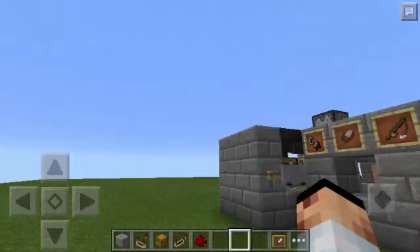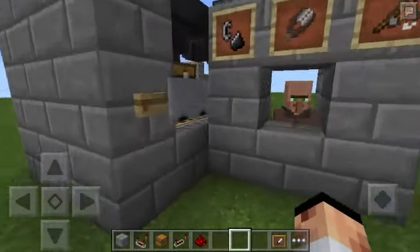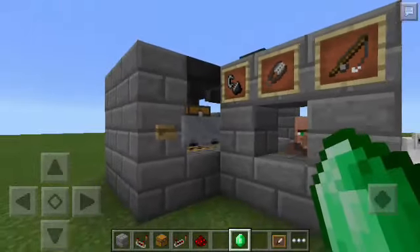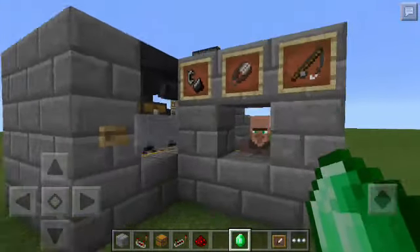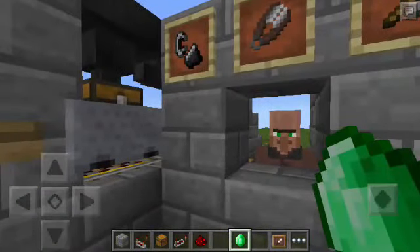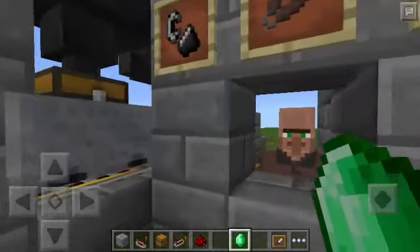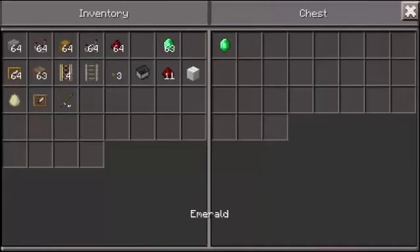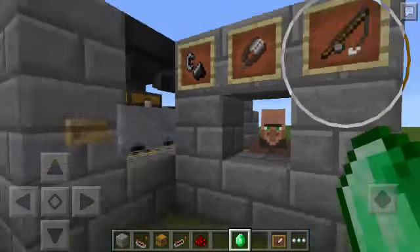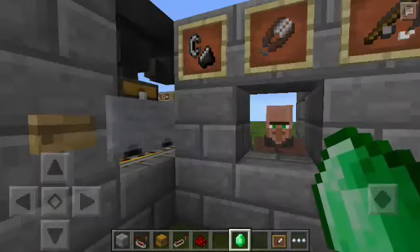We're done with the trading machine. All we have to do now is check whether it's working. For this to work, you must have an emerald — though you can use any item in exchange for emerald if you don't have one in your survival world. That's the concept of trading. All you have to do is open the minecart with chest, place an emerald, and push the button. As you can see, there goes the minecart with chest, and it just returned.